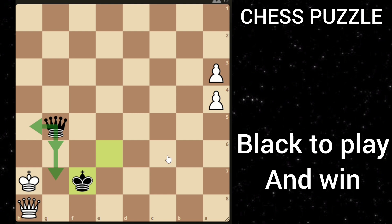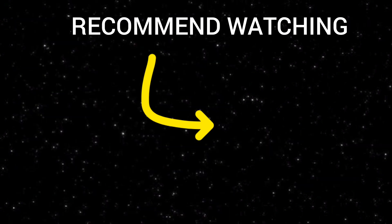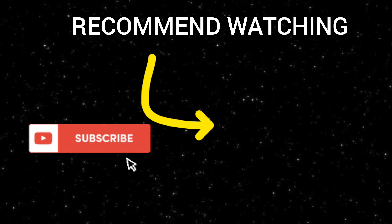White can't do anything, so if he moves his queen somewhere else you can just checkmate him and black wins. If you want to solve more amazing chess puzzles like these, check out this playlist, and don't forget to subscribe so you don't miss upcoming videos.